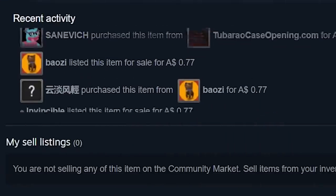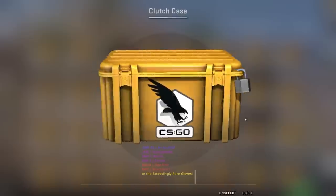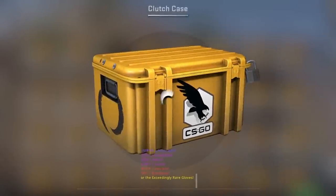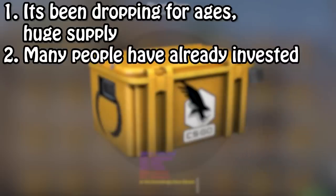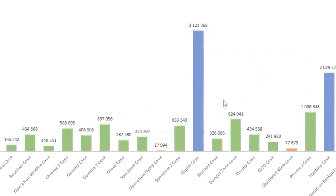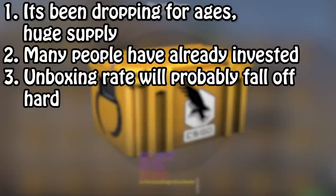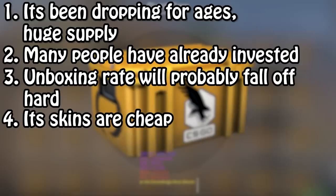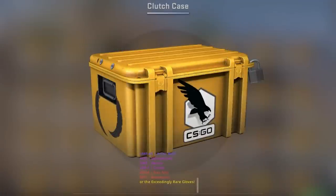But will there actually be that much natural demand for this case? Are its fundamentals actually that good? Well, they're not great. It's been dropping for ages, there's going to be a huge supply of the things lying around, and many people have already stocked up on them. Although it has been unboxed lots in the past, now that it's not a normal drop that Valve is inserting into people's inventories, that unboxing rate is probably going to plummet. The skins in it aren't that valuable, and the golds are now found elsewhere. So on paper, its prospects are a bit shaky.